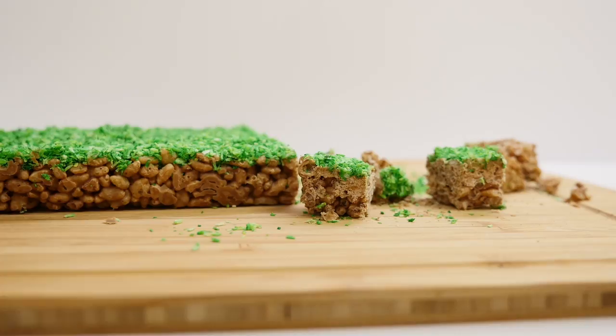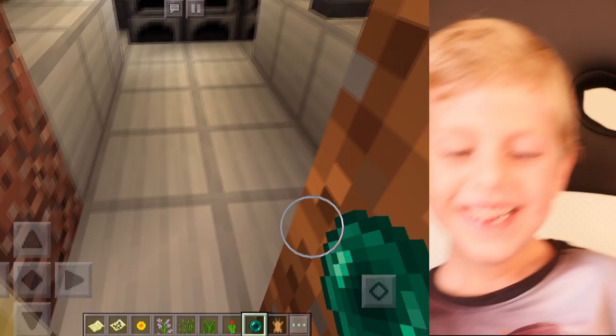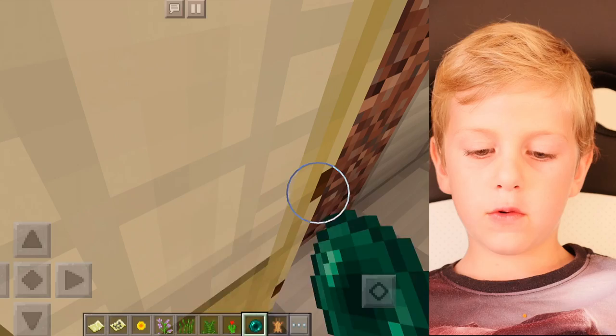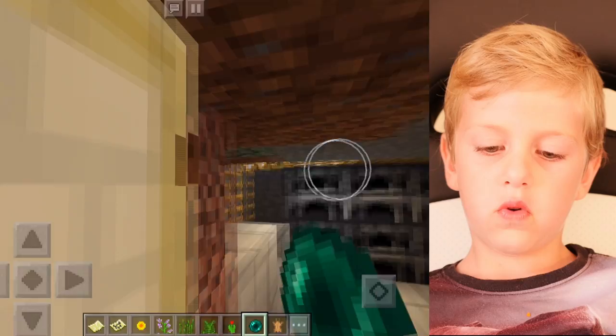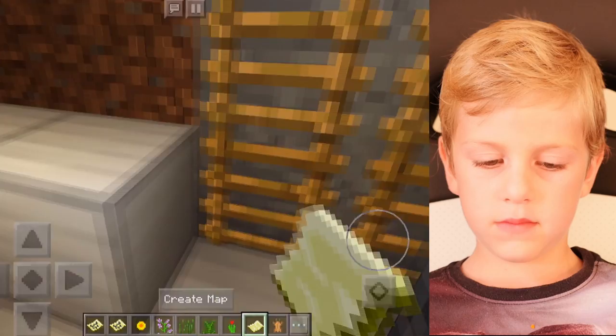Now onto the TNT, but first I'll let Jed show you his Minecraft house. This is my secret house. When you open my door you will see a very small place, but when you shut the door it reveals behind you what is my house. This is my bedroom and I'll show you my other room. This is downstairs, my kitchen and everything.